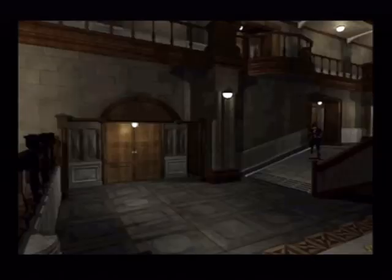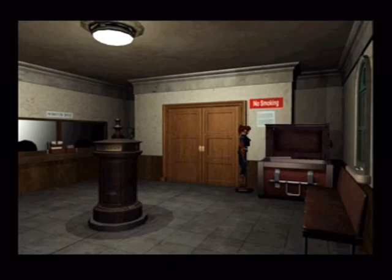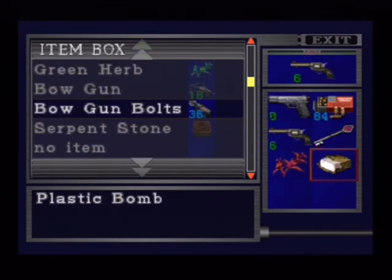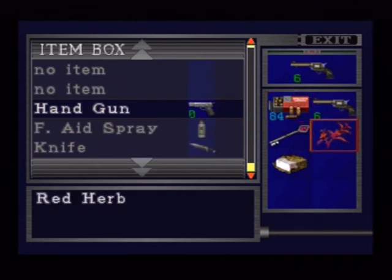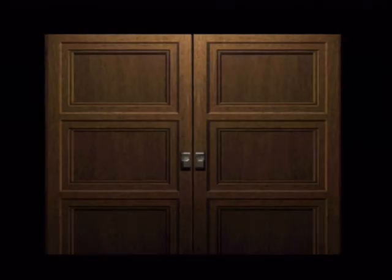I need to put the stone away and not put the detonator or the herb away — I need that to combine with the green herb. I want to quickly get that green herb I missed before I end the video. Put the stone away. The bow gun bolts there. Put this away, we don't need that anymore — put it in the item box at the bottom. I'll combine the detonator with the C4 — that'll save an item slot — and the green herb with the red herb to save an item slot.